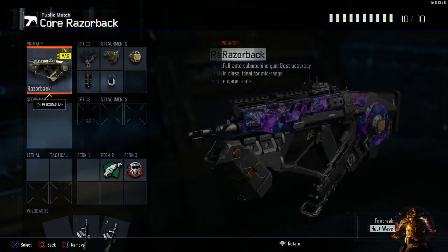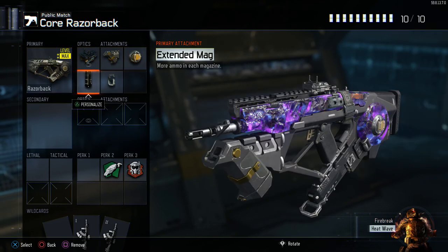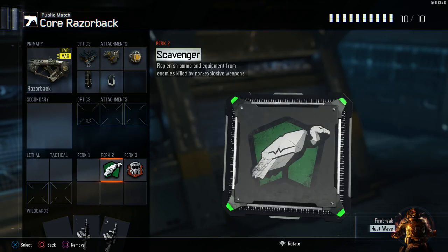My core Razorback setup is a little bit different and I use the elo sight, grip, rapid fire, extended mags, fast mags, and I use just scavenger and tactical mask. Scavenger is a must on everything if you're going for some high kill gameplays because you don't want to run out of bullets, get killed on your kill streak, or have to pick up someone's other gun with just really weird attachments like a pharaoh with a barracks 3 and suppressor — that would be awful to pick up and then die off your kill streak.